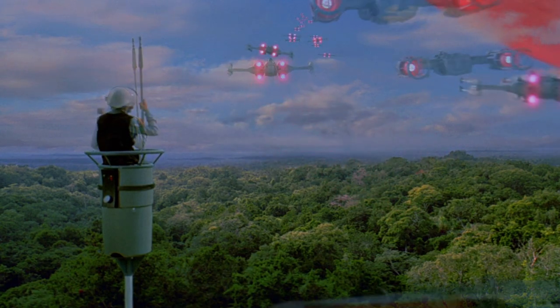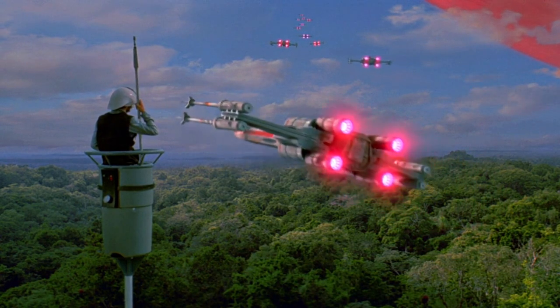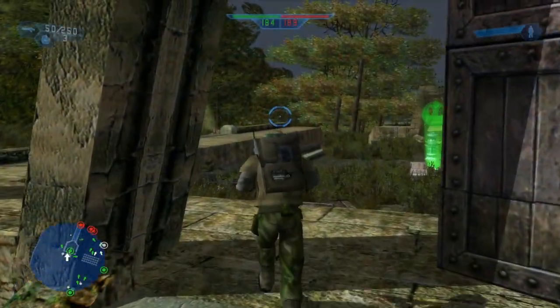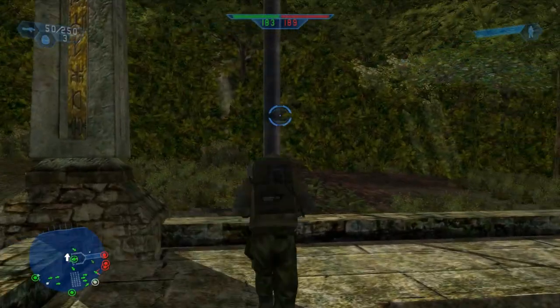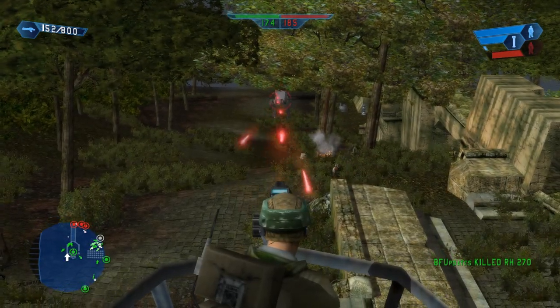A guy standing up on a very, very small lookout post — or whatever you want to call it — that you can barely move around with a metal spear. These actually existed in the original Battlefront game, and basically you went up and clicked E and got instantly teleported to the top.